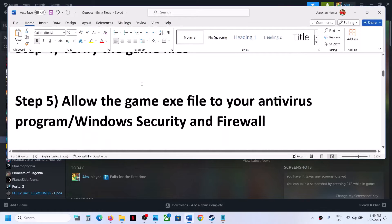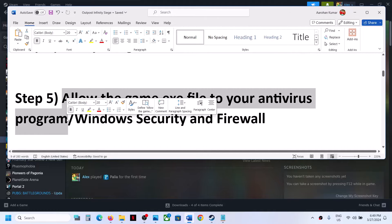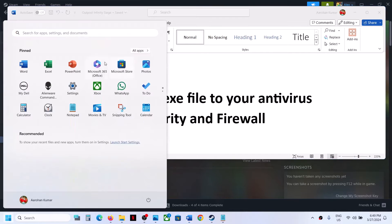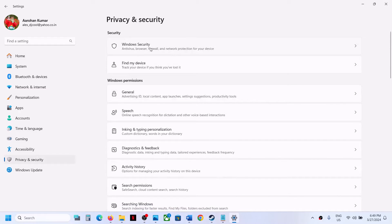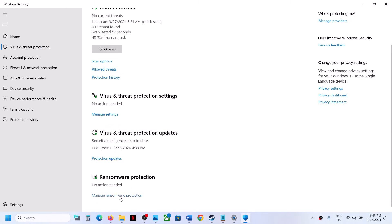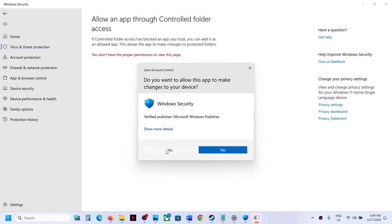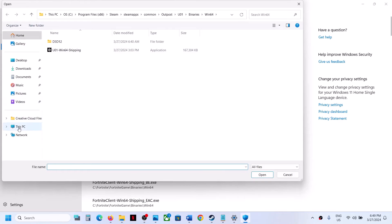The next step is to allow the game exe file through your antivirus. If you have a third-party antivirus, add the game exe as an exception. If you are using Windows Security, open Windows Settings, go to Privacy and Security (Windows 11) or Update and Security then Windows Security (Windows 10), click Virus and Threat Protection, scroll down, click 'Manage ransomware protection,' then 'Allow an app through controlled folder access,' click Yes, then 'Add an allowed app,' browse all apps, and go to the game installation folder.